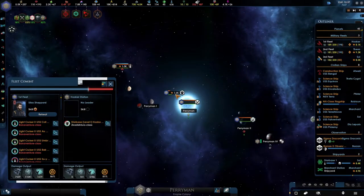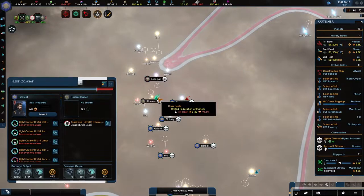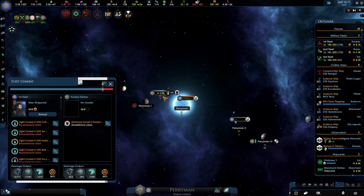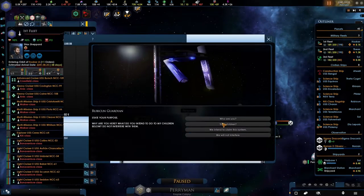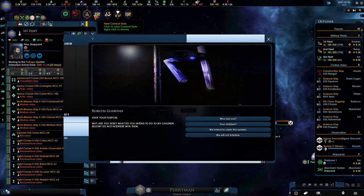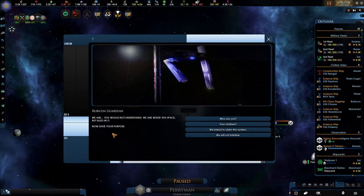This one — no, you can't lose. Actually, you are very close. Not sure I like that. We might have to send a ship over here. The Rubik Guardian — let's pause here for a second. 'State your purpose. Why are you here? What do you intend to do to my children below? Do not interfere with them. Who are you?' 'We are... you would not understand. We are basically this space, but also in it. State your purpose.' 'Your children — they call themselves Edo. Do not interfere with them.'